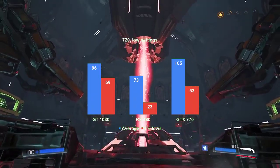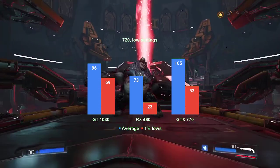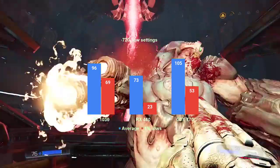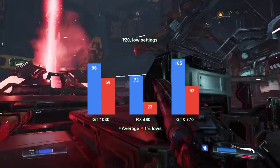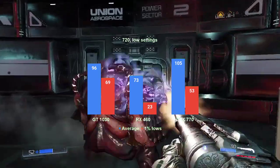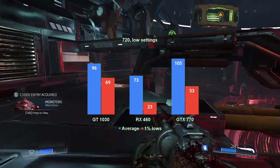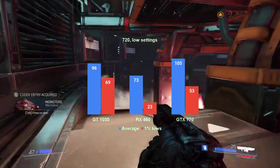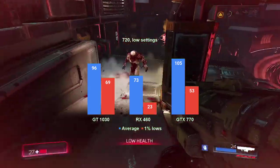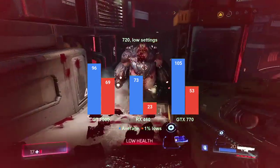At 720p resolution, the GTX 770 averages over 100FPS, but the 1% lows are still too low at just 53FPS. The RX 460 averaged a respectable 73FPS, and a still problematic 23FPS for the 1% lows — and to think that Vulkan was an evolution of Mantle, an AMD technology. Without a question, 720p is where the GT 1030 shines, with an average of 96FPS — just 9 fewer than the GTX 770. As for the 1% lows, the little Pascal smokes the Kepler card with a nice 69FPS.